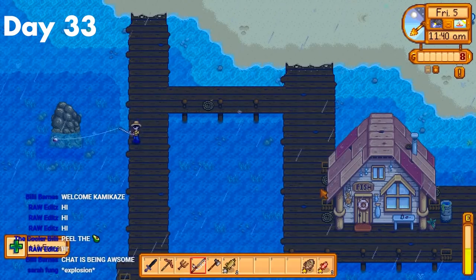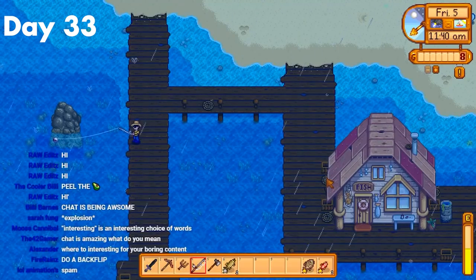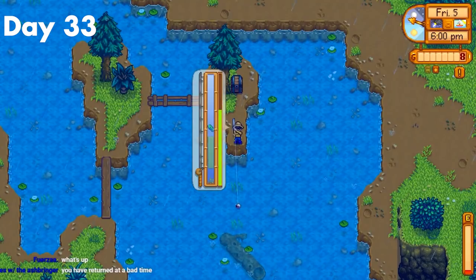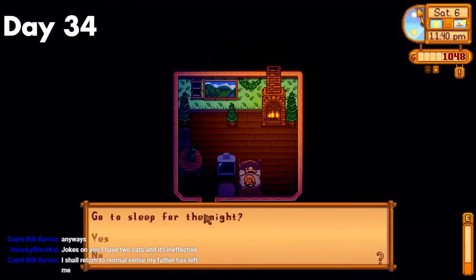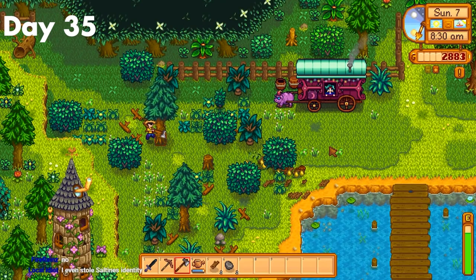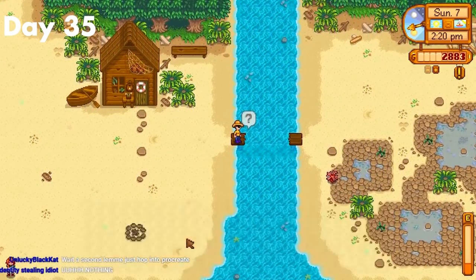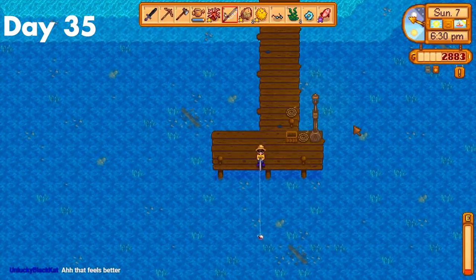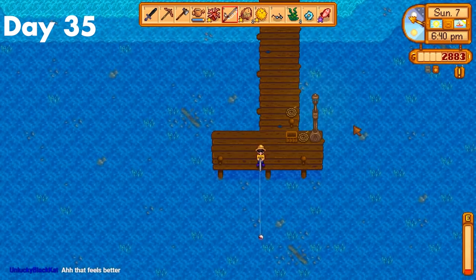Day 33. I just fished for a while trying to get the tuna. Unfortunately I somehow failed — this fish just eludes me. After that, I donated some more CC stuff and then just fished. Day 34, I literally just fished all day and went to bed. I did hit foraging level 5 though, giving me a chance for double forageables. Day 35. Today I deforested some of the Cindersap Forest so I could repair the bridge on the beach. After that, I decided to catch the crimsonfish — I did cast it up once but failed to catch it unfortunately. So I just went to bed.